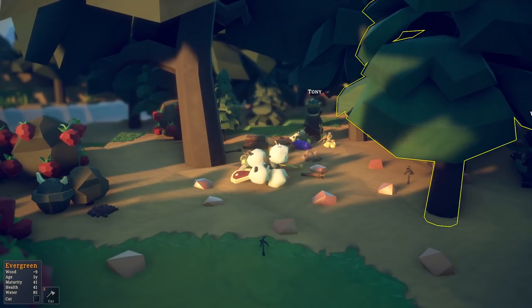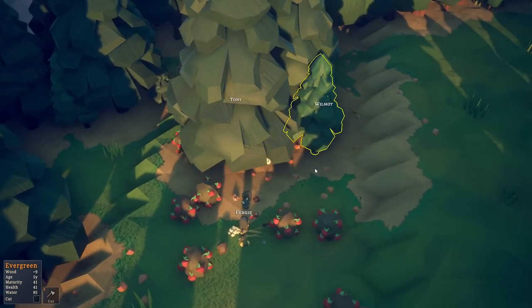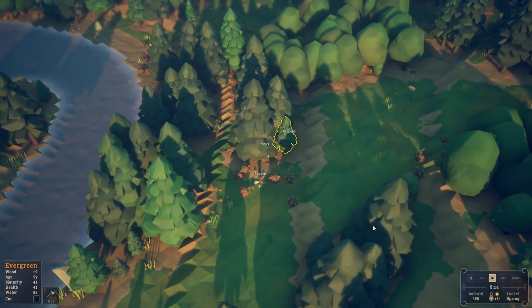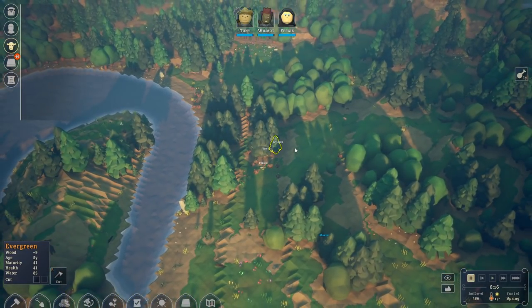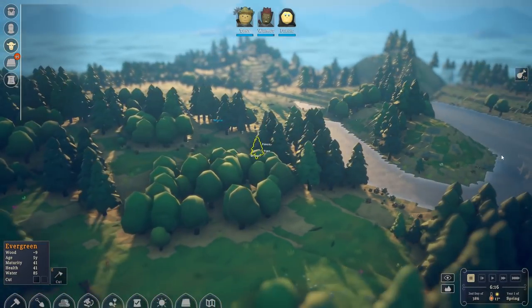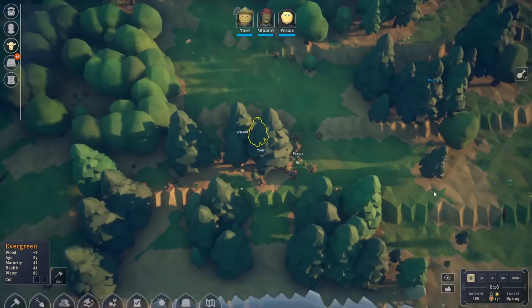Let's pause the game. Marth is falling off. It's going to ask if we want the guided experience — we're going to say no because I know how to play. Let's look at our landscape. Oh my god, there's basically no hills at all — it's very flat.